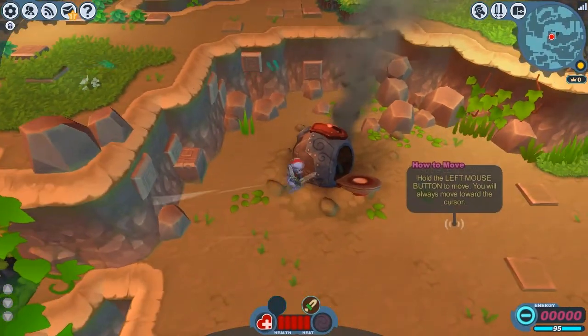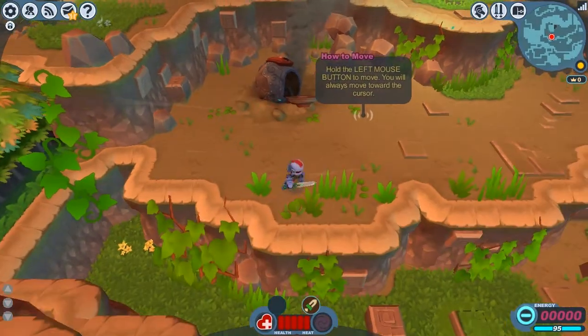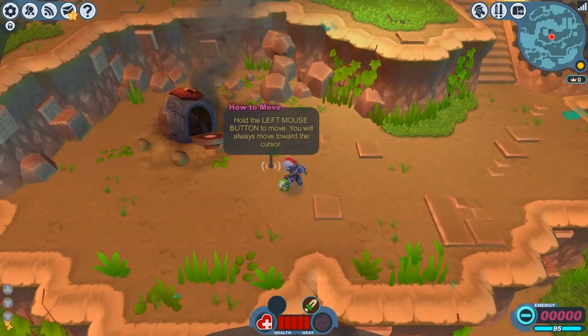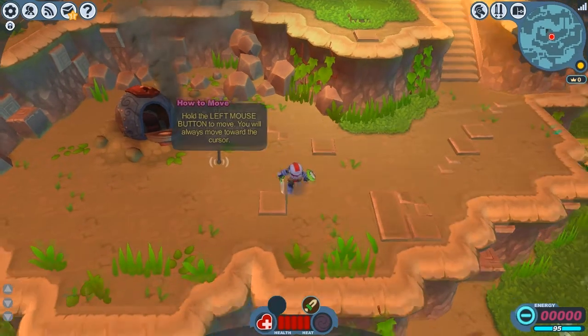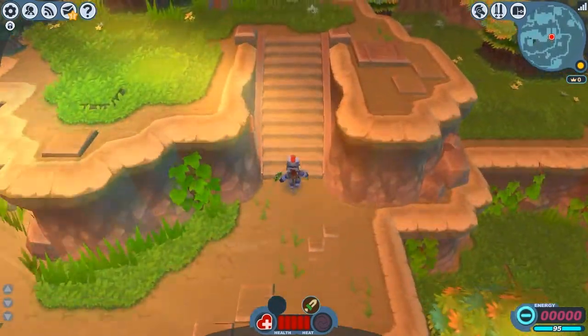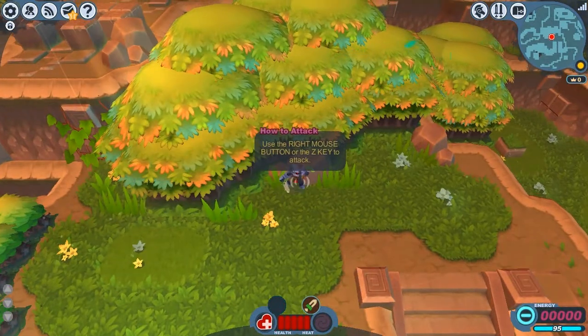Okay, alright, I'm kind of liking the controls. What I did is I looked this up. Oh, you can just click on the spot — sort of. I looked up reviews of this game and decided, you know what? Sure, I'll try this out. Right mouse or Z key. Nah, I think I'll stick with the mouse, thanks.